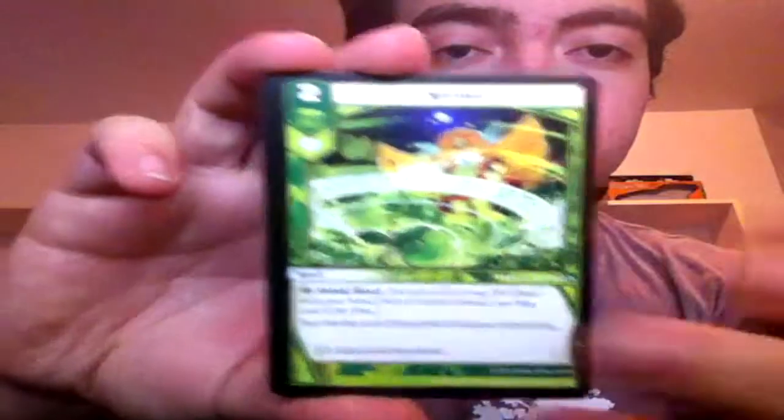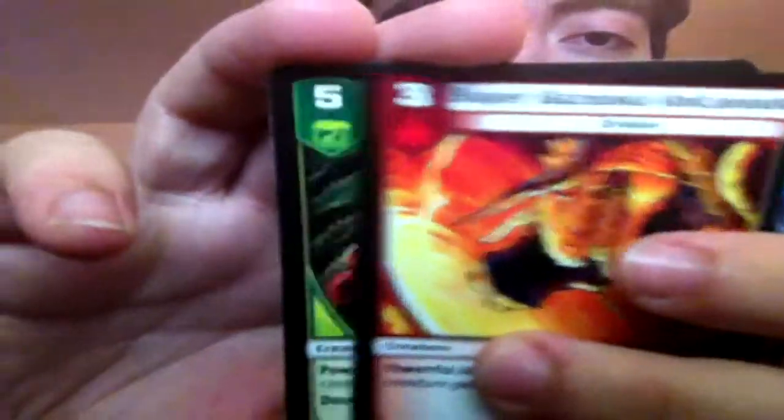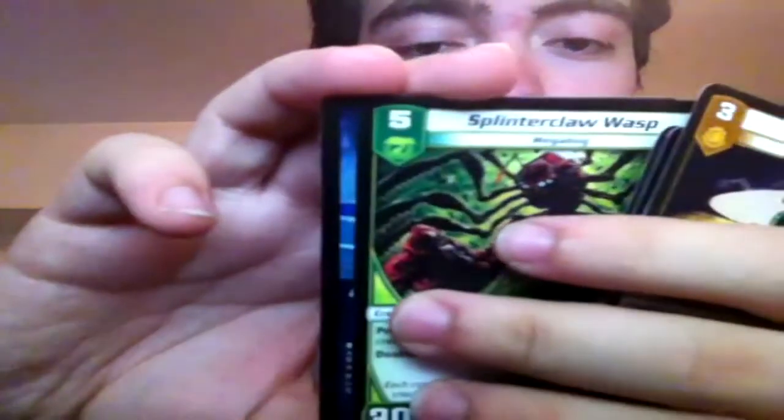Alright guys, here we go. We've got a Luminar, Skullcutter, Sprout, Hatling Skyter, Sunstalk Seed, Chief Mini Tribes, Hydro Spy, Super Bazooka Volcanodon, and a Splinter Claw Wasp.